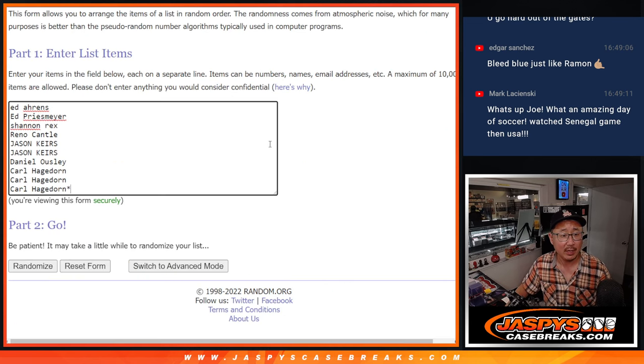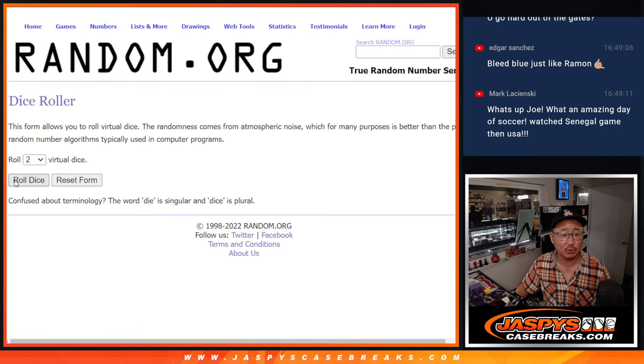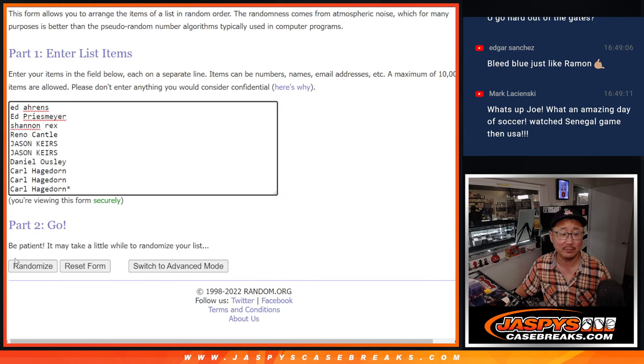Big thanks to this group right here for making it happen. There are the numbers. Let's roll it and randomize names and numbers. Six and a six, twelve times.